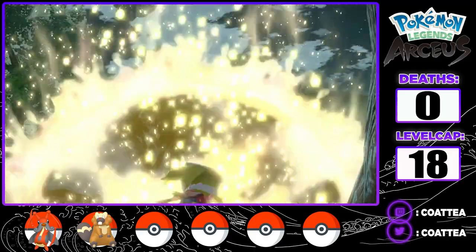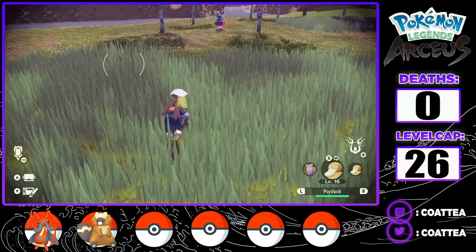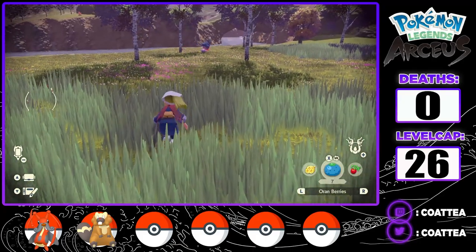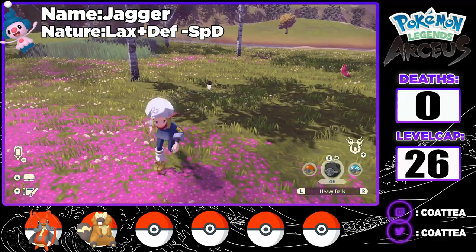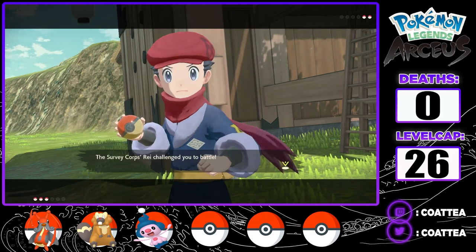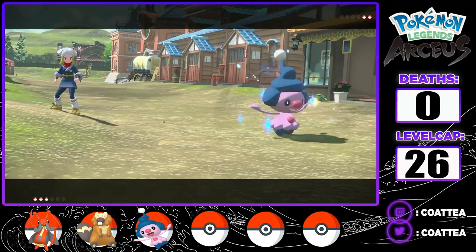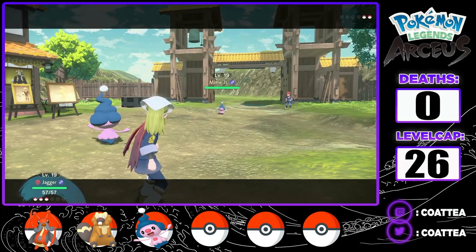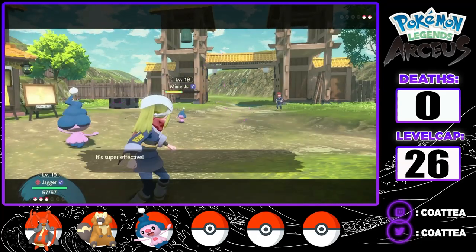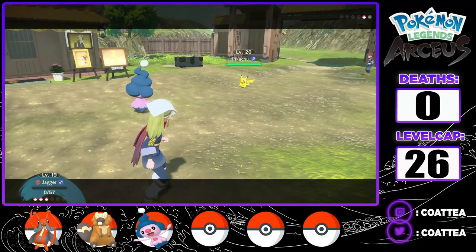With the Noble Pokemon now defeated, I can find random Alpha Pokemon in the wild. I head to the Obsidian Fieldlands to hunt the next Alpha Pokemon for my team. Down in the Horseshoe Plains, I came across an Alpha Mime Jr. I caught and named him Jagger because he's got the moves like Jagger. I return to the village where I had my next Pokemon battle with Ray. Jagger obliterates Ray's Mime Jr. with a Shadow Ball, but Pikachu comes in next and uses Quick Attack twice in a row, taking out Jagger.